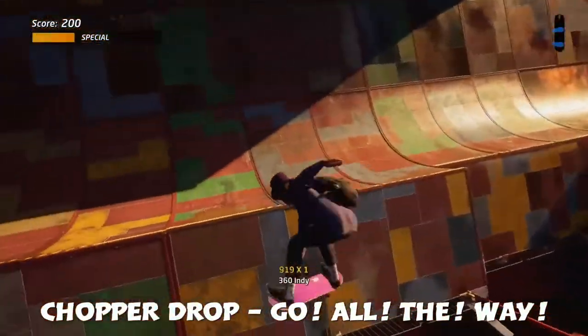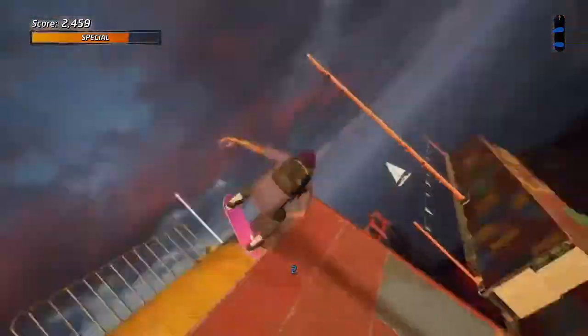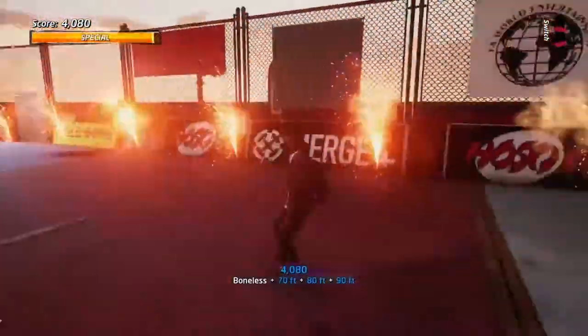Next up is Chop or Drop. Now this is without a doubt the easiest one — honestly no one should struggle if you have full stats. The idea is just go right to the top, get some special, bonus if you need to, to just get the 70 feet, 80 feet, 90 feet, and you've just completed one of the easiest Get There challenges.